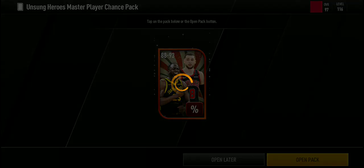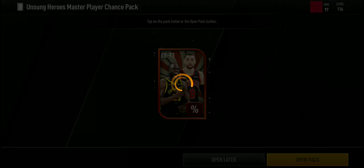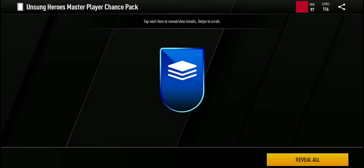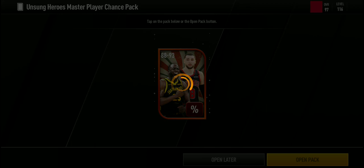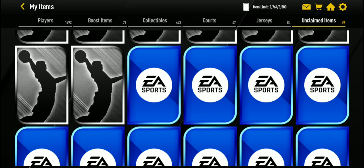Four more packs, let's see if we can pull one. Three more packs — I feel like Unsung Heroes is kind of harder to pull from. I opened a lot of other packs and pulled a lot of James Hardens but only one Jared Allen. Two more packs — let's see if we can have a last-pack mojo. Closing my eyes: three, two, one — we pulled 25 stamina. That's basically it, thank you guys for watching!